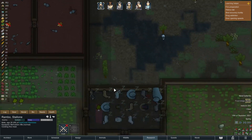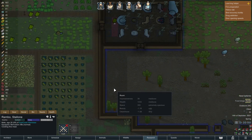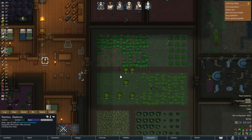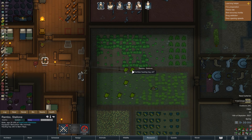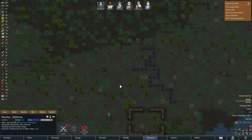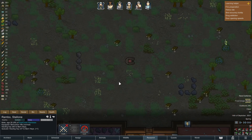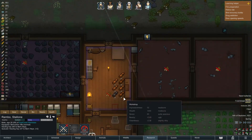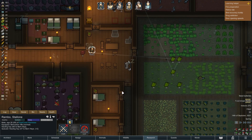One more tip: while scrolling around the map, you can release the Left Shift button — it doesn't matter. So let's say his queue is set and you need to scroll elsewhere on the map; just release Left Shift, navigate wherever you want, and then before right-clicking the next item, press Left Shift again. That's about it — thanks for watching, subscribe and like, have a good day!